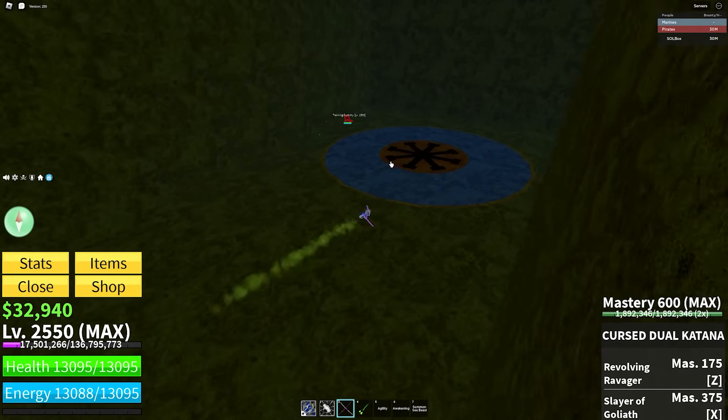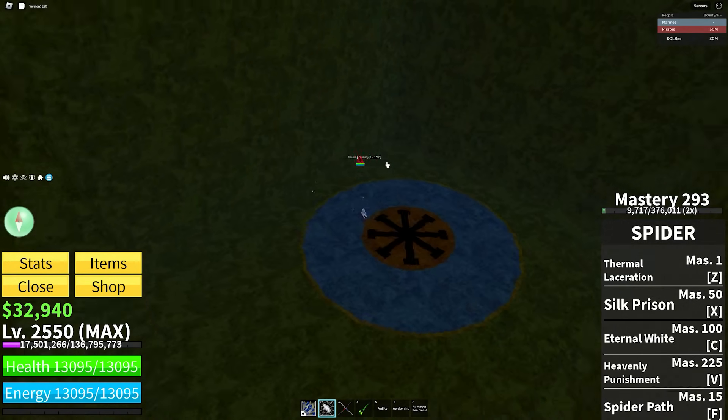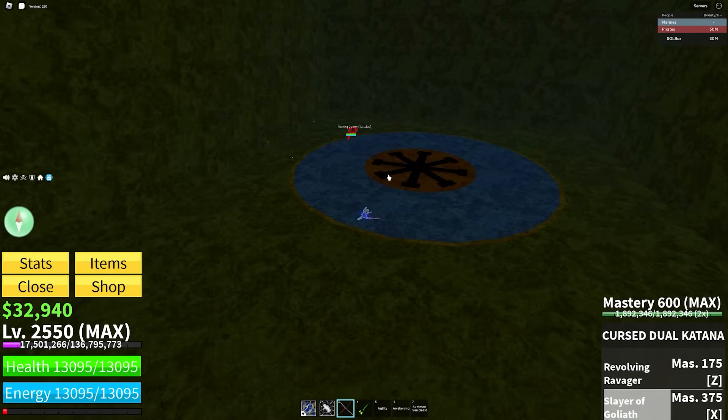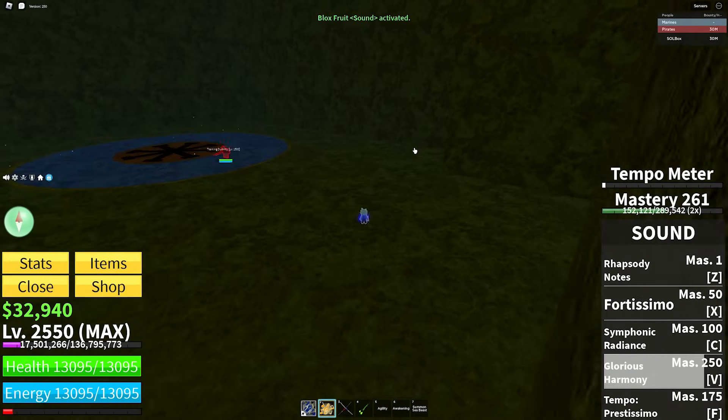Spider fruit: you really need mobility, so I'm going to go Curse Dual Katanas. You need to get to the enemy, and CD Cage does just that.